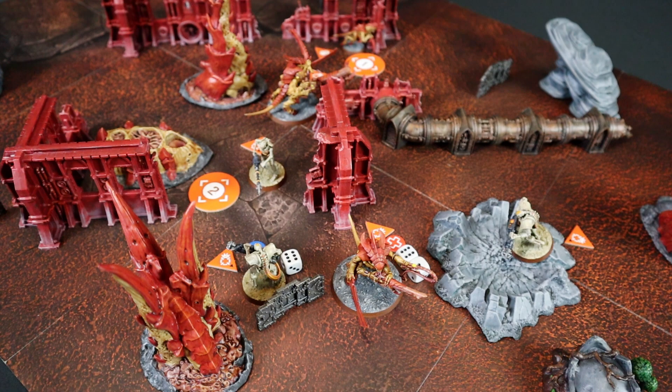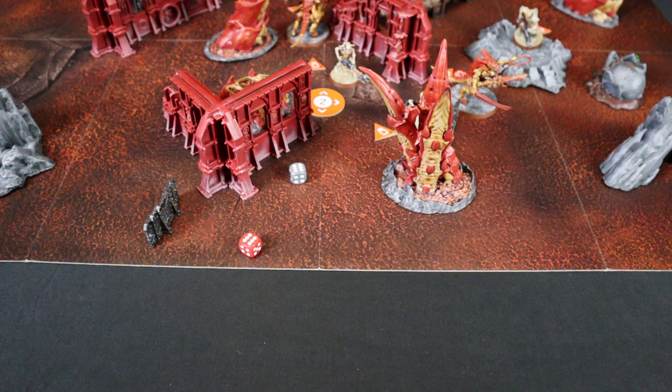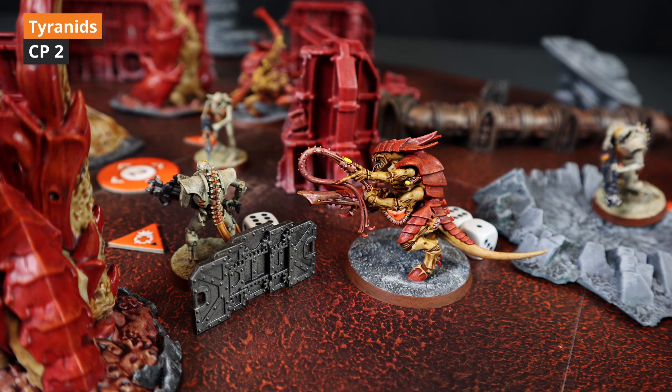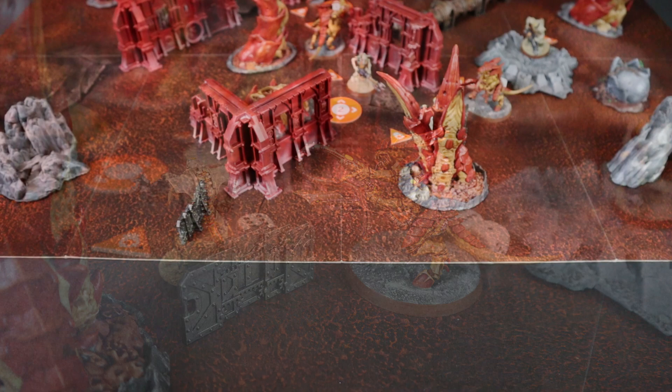At the start of the round Fender recovers 2 wounds thanks to the Living Metal ability, reaching 6 wounds. Rolling for initiative — 6! I have the initiative! Damn, I did 6 too! With a tie, the player who lost the initiative the previous round wins it. During this strategic phase I used the strategic ploy Relentless Onslaught for 1 command point. First I used the tactical ploy Wheel of the Hivemind on Kenny to improve his APL by 1.